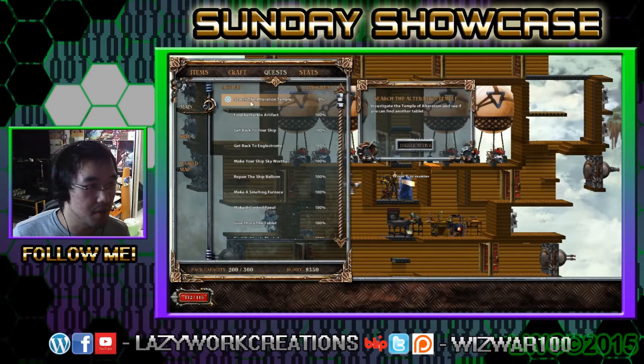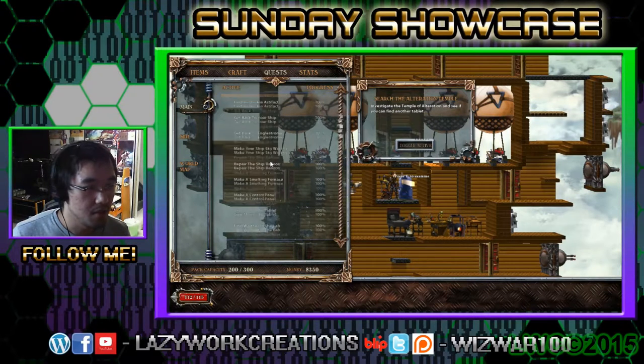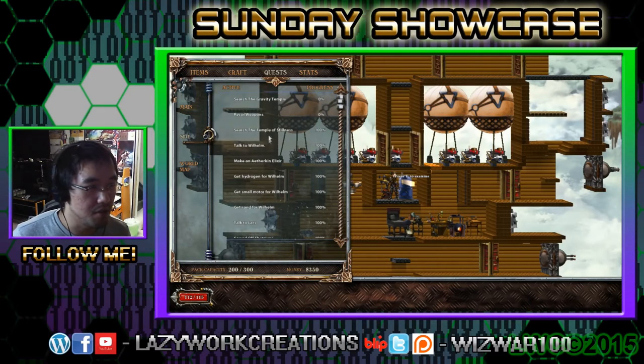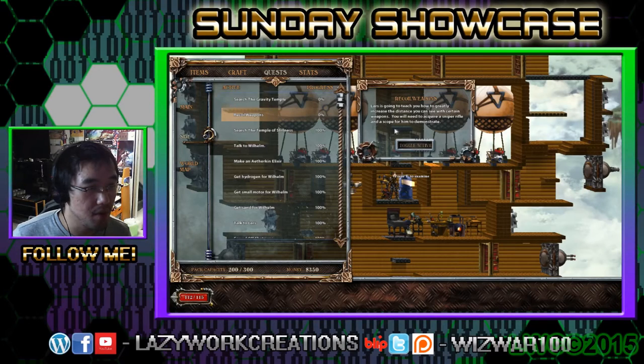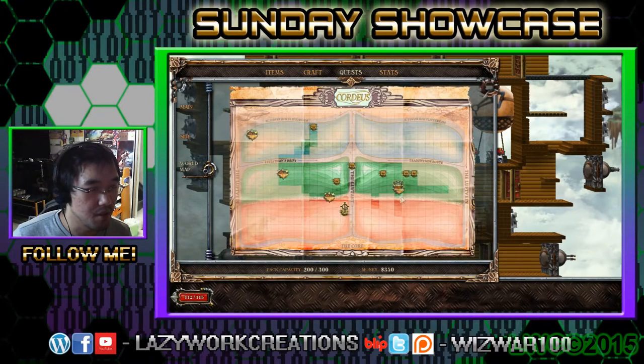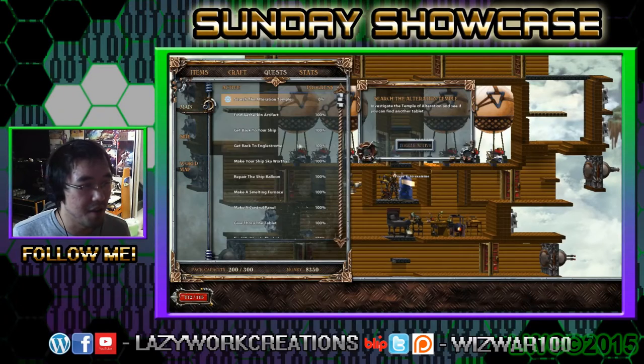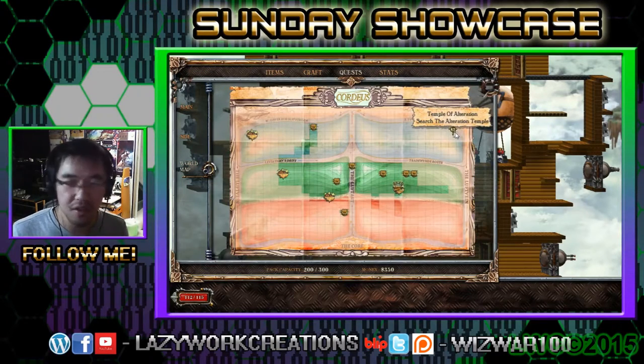There's my guy. Search for the temple — that's the quest. Investigate the temple and see if you can find another tablet. There are side quests too, like acquiring a sniper rifle and scope. On the map, you've got a couple of different levels: some areas where you can breathe, and others over here where you need an oxygen mask on your ship — which you can either make yourself or steal from people.